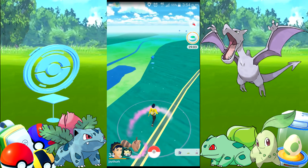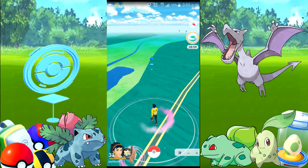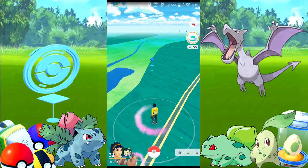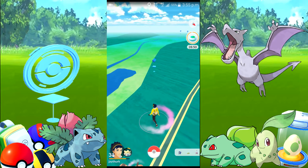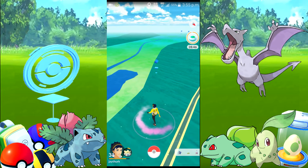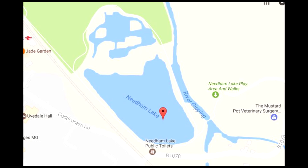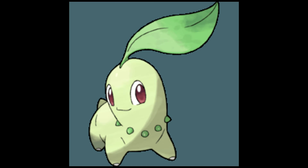That brings us up to 59. We're going to quickly run over to this Pokestop. I don't know if we'll bother filming this - I don't think I'm gonna get anything good from it. So we gave up - we've gone to Needham Lake. Needham Lake is apparently a Chikorita spawn, one of the starter Pokemon for second gen Gold.